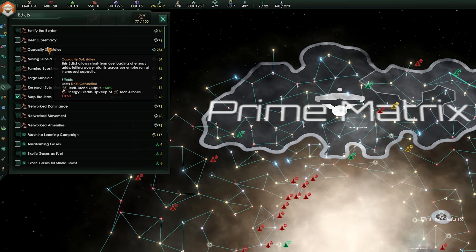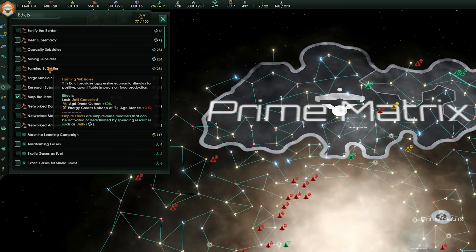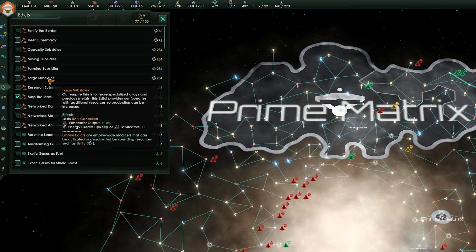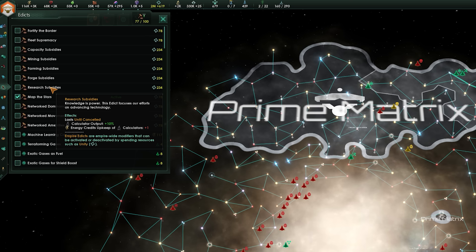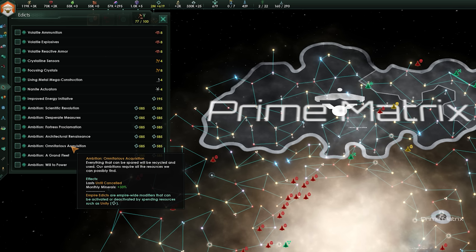Edicts can increase the production of certain goods at the cost of a monthly unity. Most subsidy options improve the output of certain planetary resources at the cost of more credits upkeep for workers. This means trading credits for extra production — if you can't afford it, you can switch these off instantly and will have only paid for a month of use. There's also the omnifarious acquisition ambition, which gives a huge boost to mineral production without energy upkeep but costs a massive amount of unity. Edicts won't save low production, but they give a massive boost if you already have a decent income.